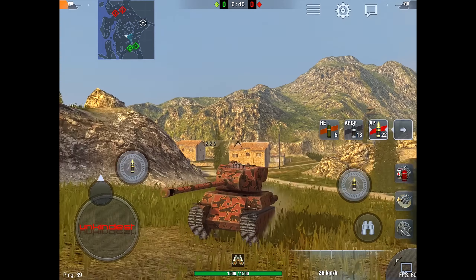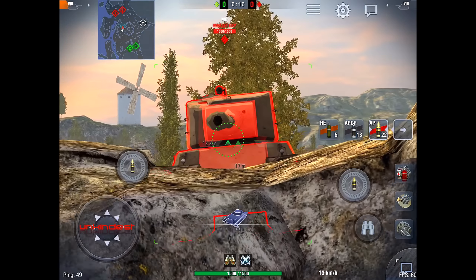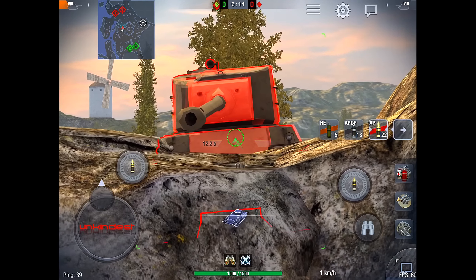Now let's look at the tier 8 tank in a reticle. The situation with the turret is the same — there are weak spots on the turret — but the hull is very heavily armored.